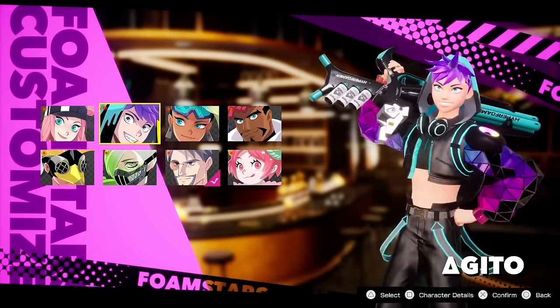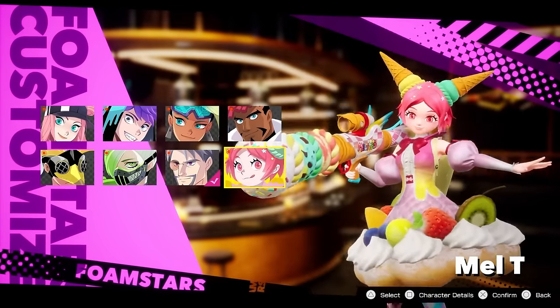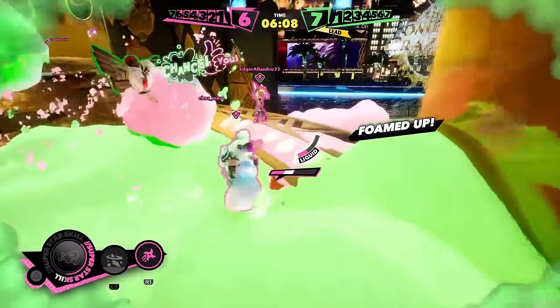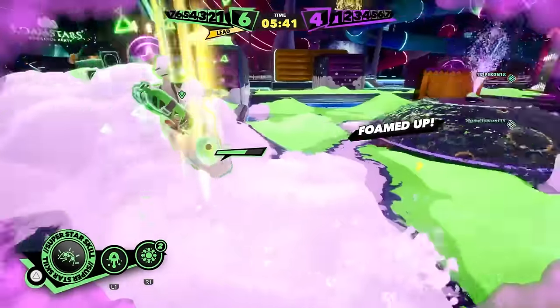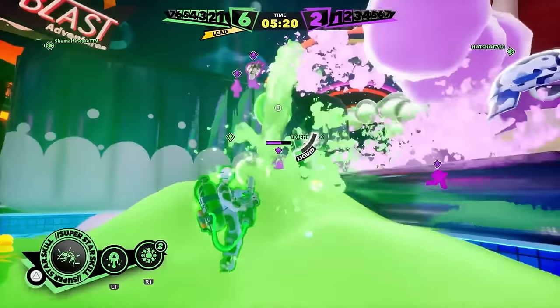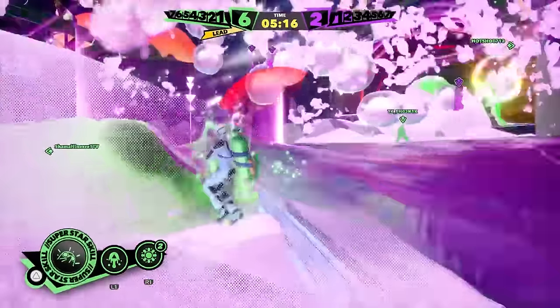Each of the 8 playable characters have different strengths and weaknesses, and how you construct your team matters. A character like Agito excels in up-close combat thanks to his powerful Foam Shotgun, but isn't well-suited to spreading a lot of foam around. Ravebreaker, on the other hand, can quickly cover large areas in foam with his spray hose, but is slower to bubble up enemies. A versatile team with participants that can do both of these things has a distinct advantage.